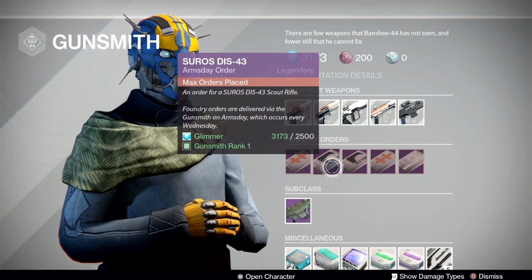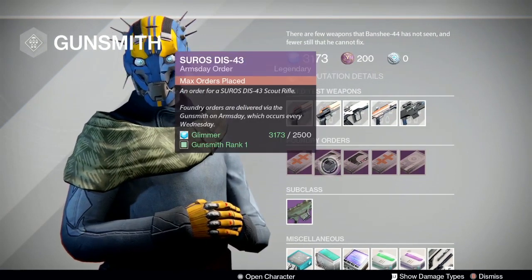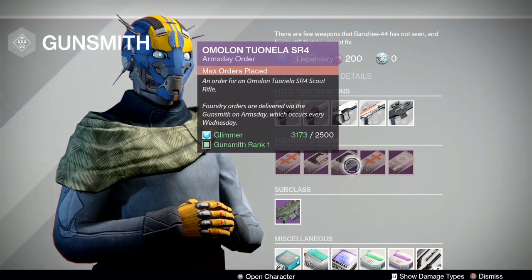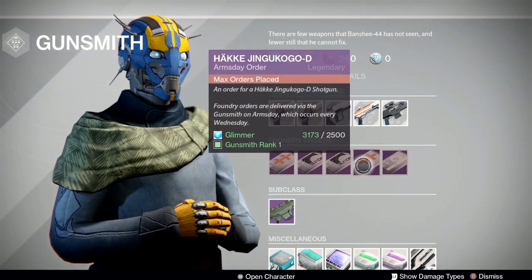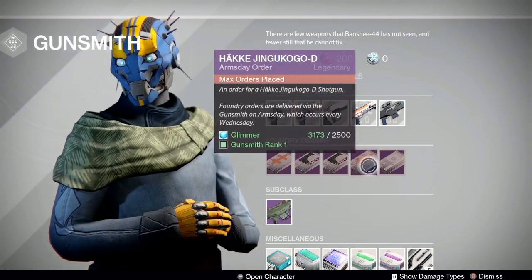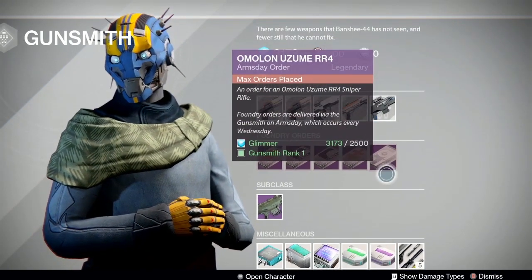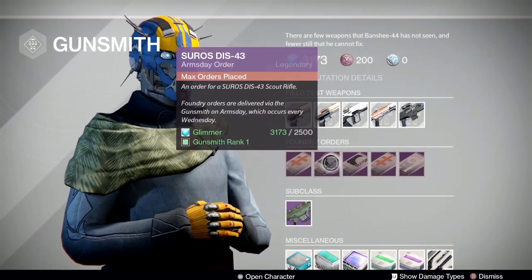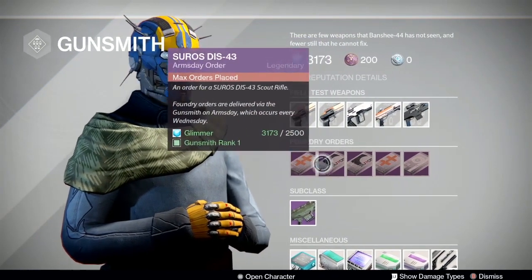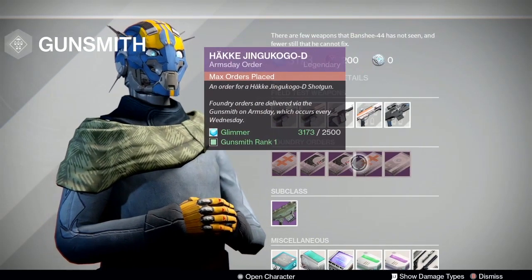Next week we have the Hakka Arminius-D again, the DIS-43 mid-impact mid-rate-of-fire scout from Suros, the Amelon Tuunella SR-4 mid-impact mid-rate-of-fire scout from Amelon — really, really good scout rifles. Also the Hakka Jingu Kogo D shotgun, a very forgettable shotgun with three in the mag, mid-rate-of-fire, mid-impact — just silly. And the Amelon Izum RR-4, low-impact, high-rate-of-fire sniper rifle from Amelon. I'd definitely pick up the Tuunella first; the Arminius-D and the DIS are also very, very good. These last two are very forgettable — pick them up only if you're feeling silly.